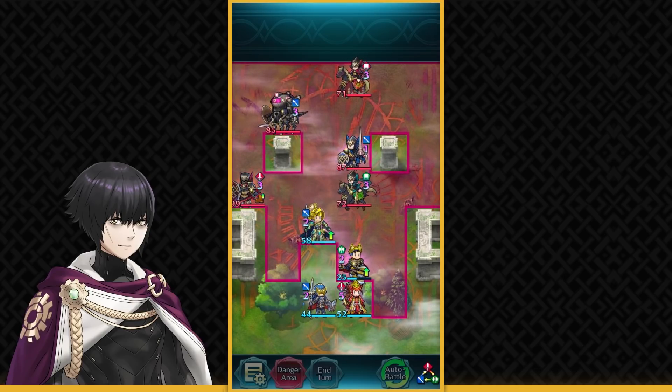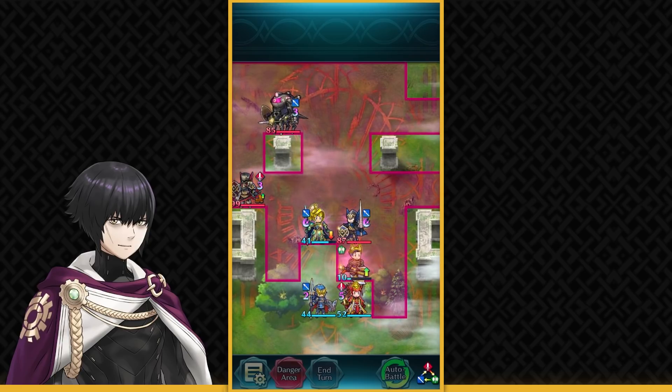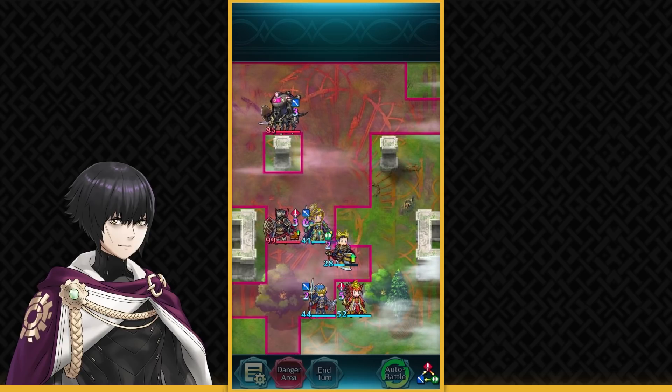Unlike that idiot who keeps using Regin to clear these maps — I don't even rely on her. Honestly I've thrown her into the trash where she rightfully belongs. As you can see, these enemies stand no chance against my impeccable strategy of using end turn.